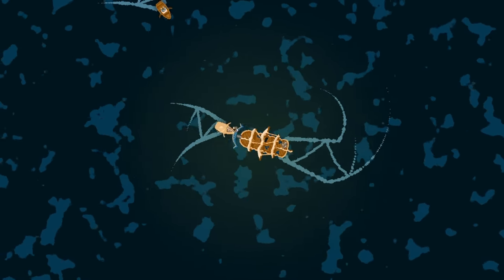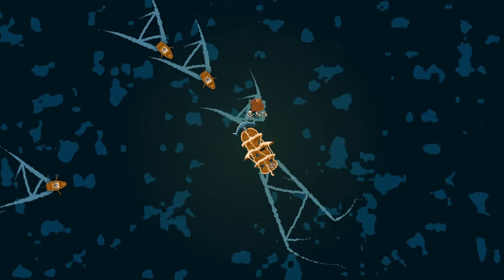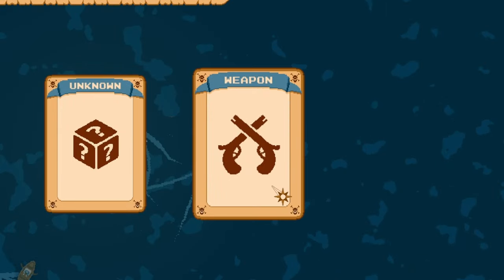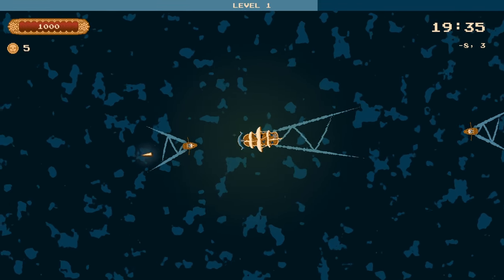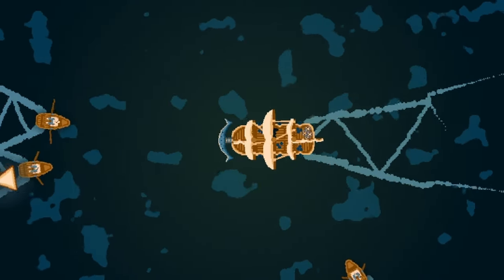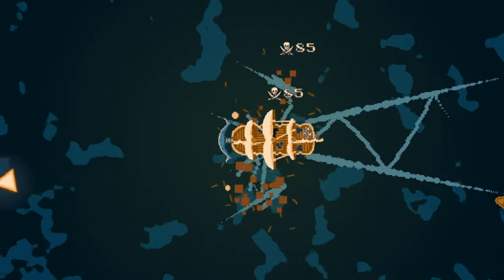The limitation we're putting on ourselves for this run is we're not going to take any projectile weapons. But like any good pirate run, we're definitely going to start by finding a new weapon. There's not too many we can take, but the ones we can get are going to be powerful — we're going to be relying on a bit of luck. At least we can just bulldoze some of these little rowboats on our way over.